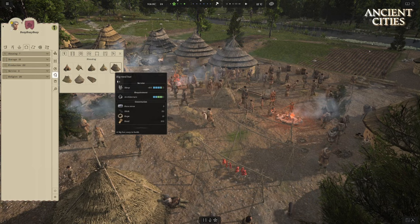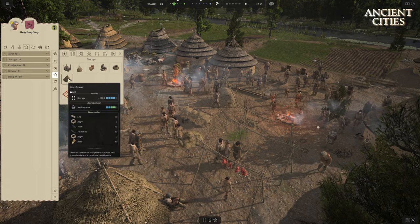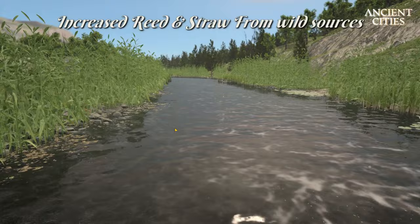The community also asked for reed and straw needs for objects to be lowered and developers complied. We now have less reed and straw needed for most of our housing including the storehouse. The devs went even further and gave us a higher production of both straw from tall grass and reed from both the riverside and from tall grass.